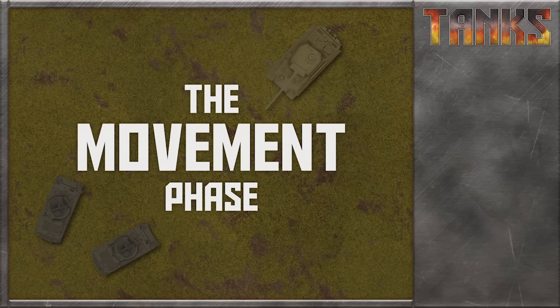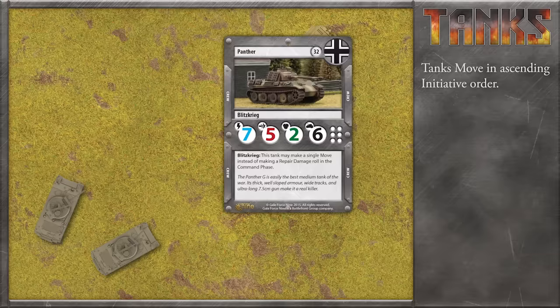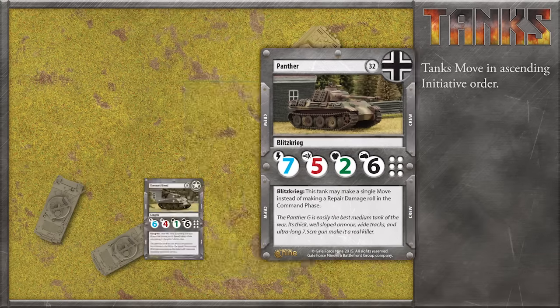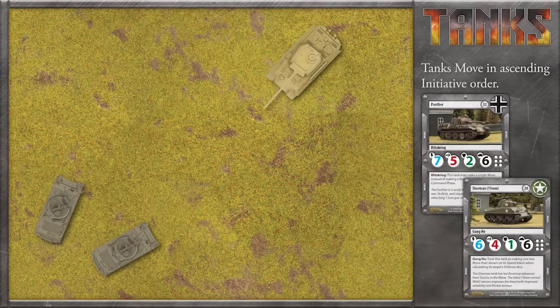During the movement phase each player will move their tanks in ascending initiative order. This allows tanks with high initiative to react to the maneuvers of their enemy by acting later in the phase. Looking at the tanks on the table, we can see that the Panther has an initiative of seven while the two Shermans have an initiative of six.